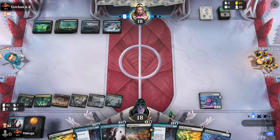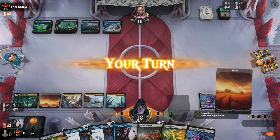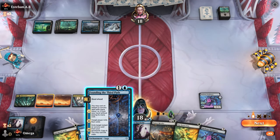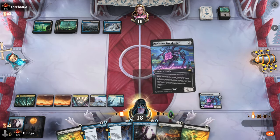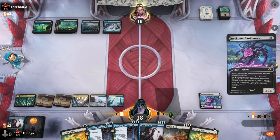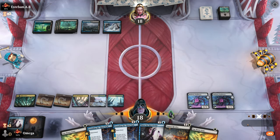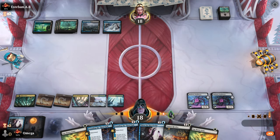He should have done it before the effect went on the stack — that was a big mistake, and we'll definitely punish him for it. We're at five toxic but we have ways; we can mill eight cards right now. We are a bit slow and don't have great spells. Let's play Bankbuster and try to draw enough cards to curve out a little bit.